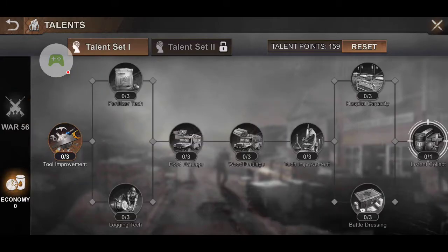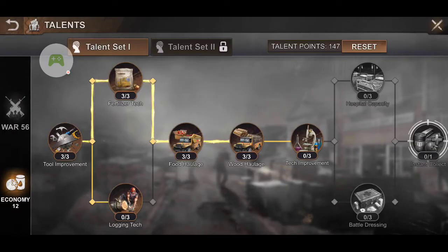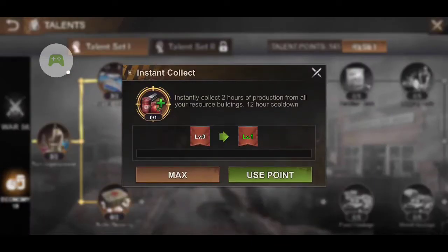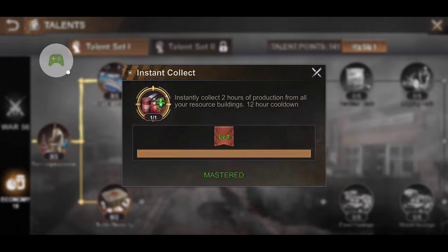In the economy, I can show you which ones I always use. The Instant Collect — it instantly collects two hours of production from all your resource buildings, with a 12-hour cooldown. That is perfect for when you need resources, especially when you are upgrading buildings. So every 12 hours you can click it and it will instantly give you a big bulk of resources all in one.